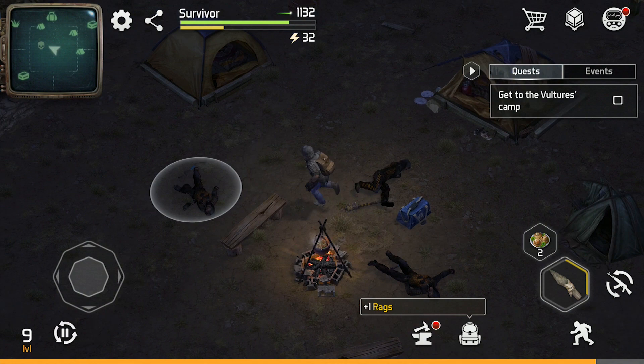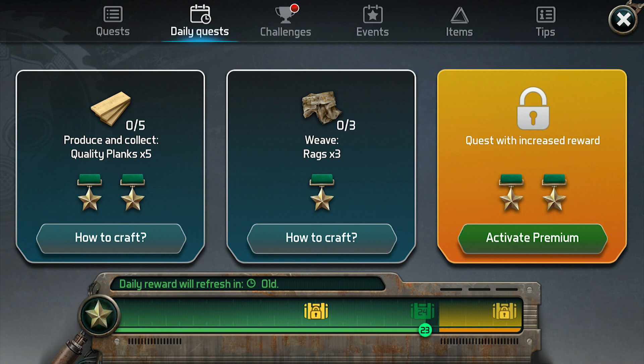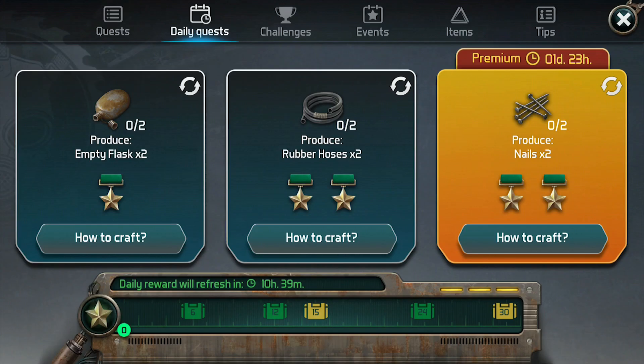If you are a free-to-play player that plays smart, you will have no trouble succeeding at this game. Doing the 1 hour challenge and daily quests will give you amazing rewards each day, and there are several ways to earn gold so you can even activate premium pretty often. If you activate premium, it lasts exactly 48 hours, so I recommend doing it halfway through a day so that you can get premium quests and rewards for 3 different days in that 48 hour time span.